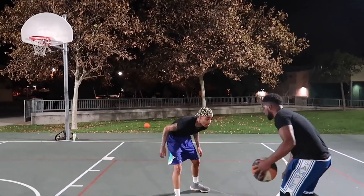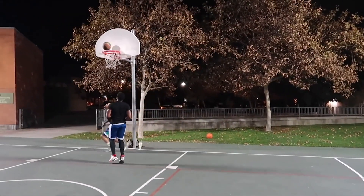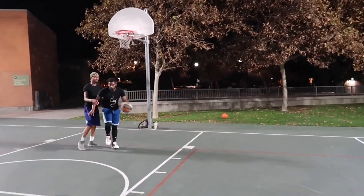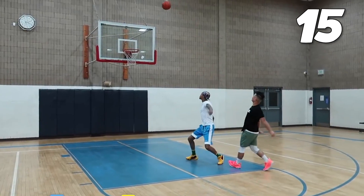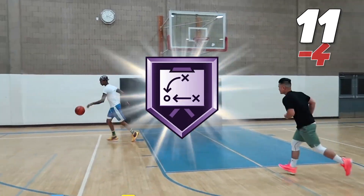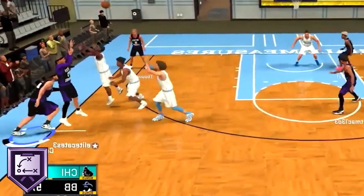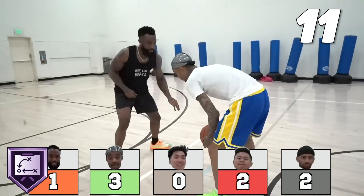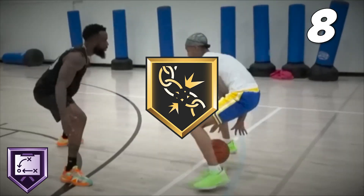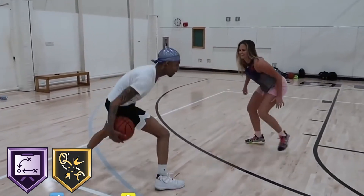Next up, we got the man, Flight Reacts. First things first, I want to give Flight Hall of Fame Quick Draw. I feel like this is an obvious one, because Flight's jump shot looks like the animation you get when you throw up a shot at the buzzer. Next, I'm actually going to give him Gold Unpluckable. And as crazy as this sounds, I don't think I've ever seen Flight get robbed while performing a dribble move. So Gold sounds good to me.